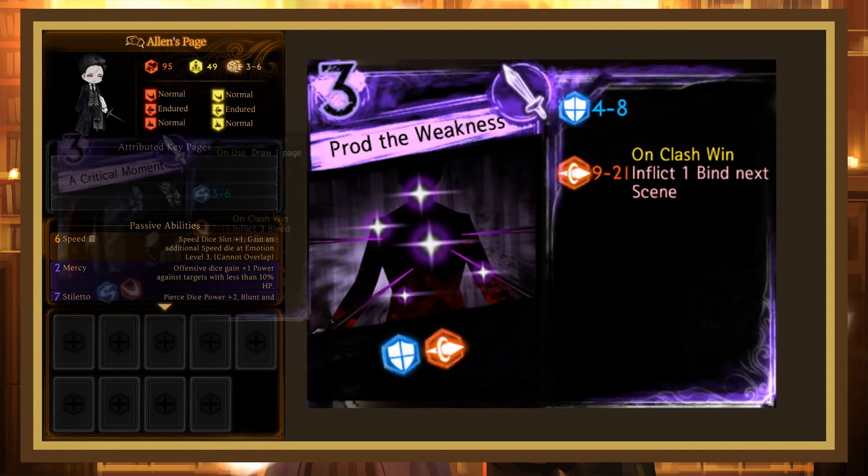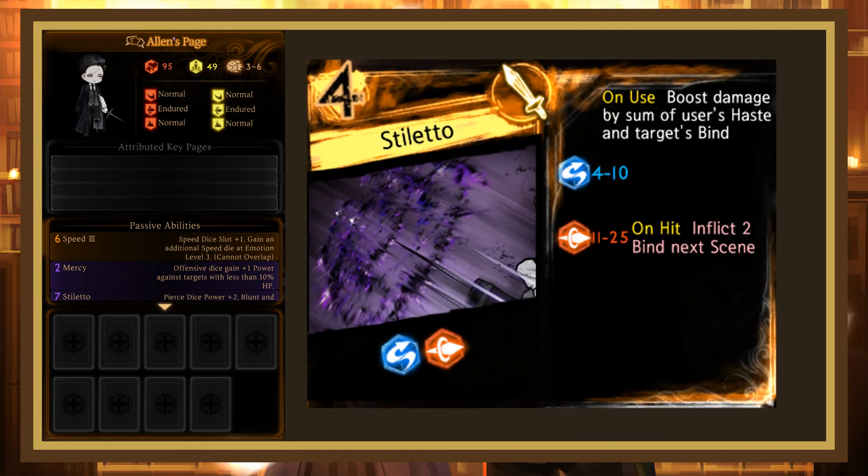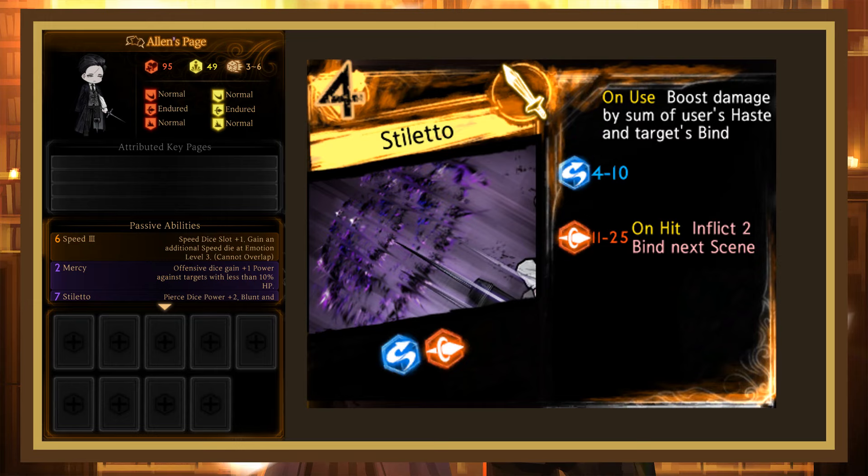Proud the Weakness is similar to A Critical Moment in that it has a weak defensive then a strong offensive die. I'm not a fan, as although the dice are better in type and roll average, not drawing a page means the utility is much worse. Finally, we have Stiletto, which is unique to Alan's page. It's a 4 cost with a fairly strong evade and an extremely strong pierce that afflicts bind. The offensive dice inflict 2 binds and deal bonus damage equal to the user's haste and the target's bind. I want to like this page, but I don't really like the haste-bind subplay style, and the damage of this 4 cost is often lower than many 3 costs without bringing much utility, so I'm not too fond of it.